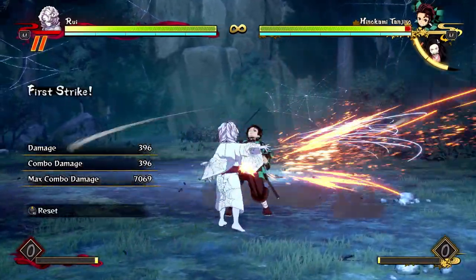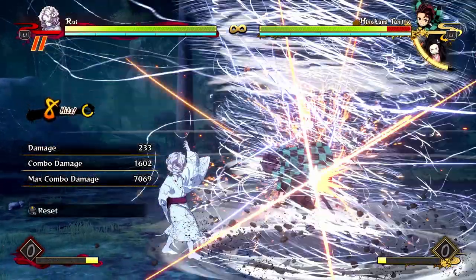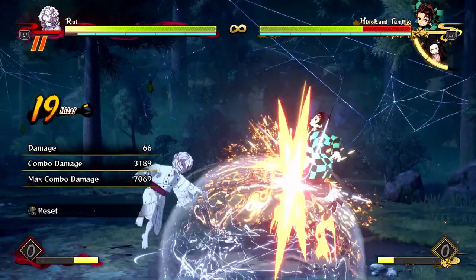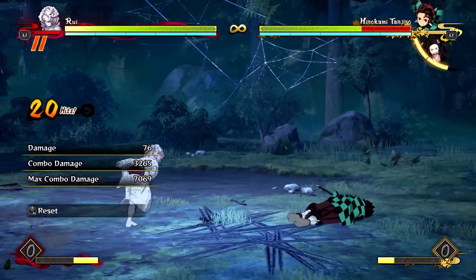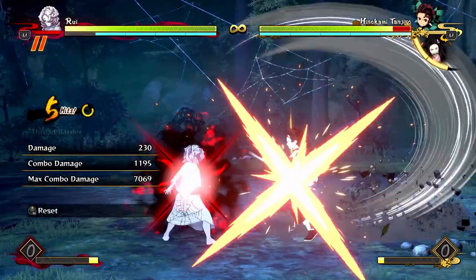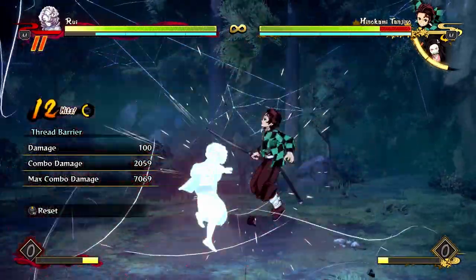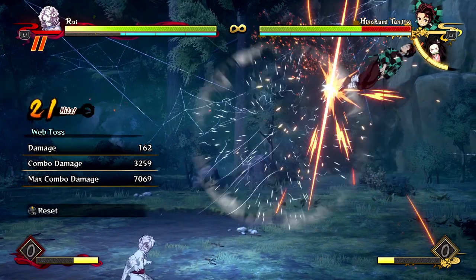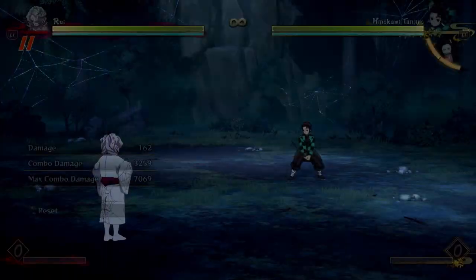You can change this combo to make it a little bit easier by either doing this up combo. You can do basically the same thing, or you can also do it off of his red barrier. You can get a similar combo using those, but you'll just get a little less damage.